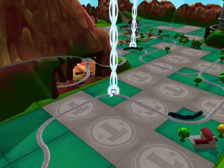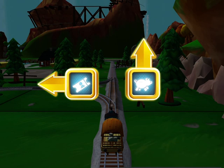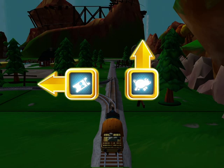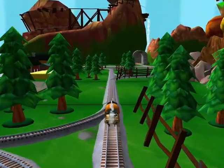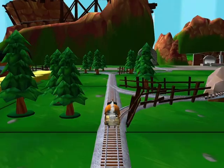From that statue, choose a direction — forward leads to the pig farm, left leads to the Great Waterton station. We're going to the pig farm — go, go!